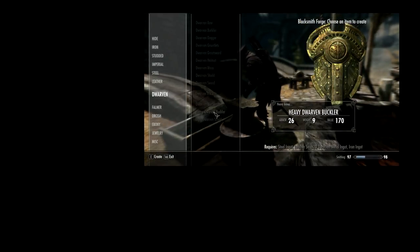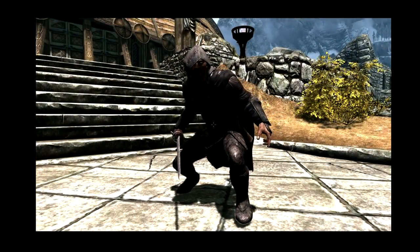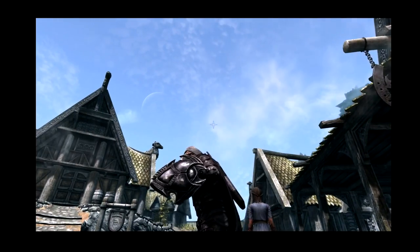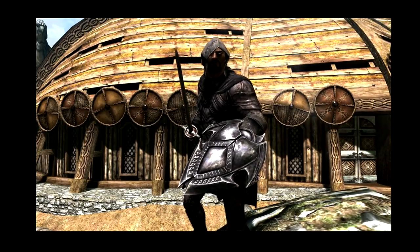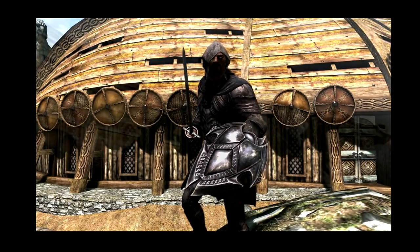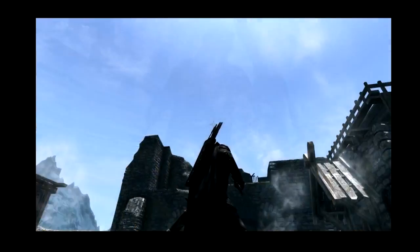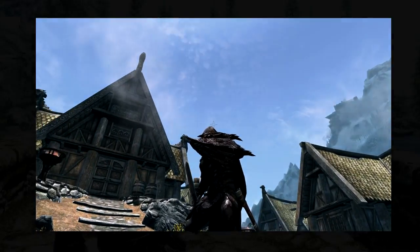The second mod was the Bucklers mod — a superb addition that fixed the problem I had with shields. It added the ability to craft buckler shields: very small shields, traditionally used by mounted warriors, but great for an assassin-type character. Especially the Ebony shield — they're very out of the way but allow you to block. They don't give quite as much damage reduction as big shields, which is good, but you can still block very well and they look great. I adored that mod. It has since grown to include more shield types and even the ability to craft other armors.